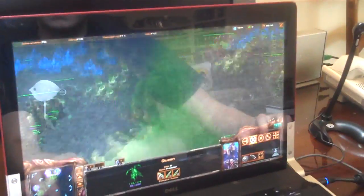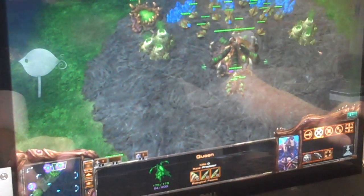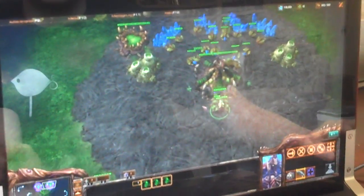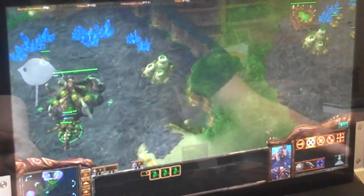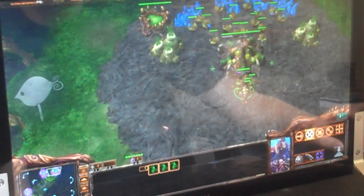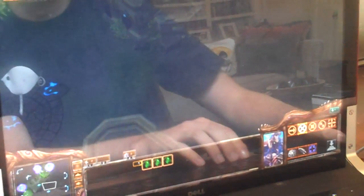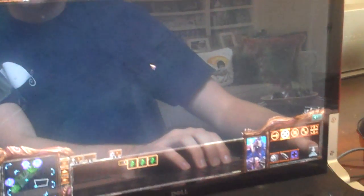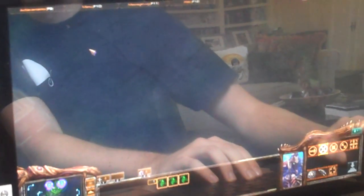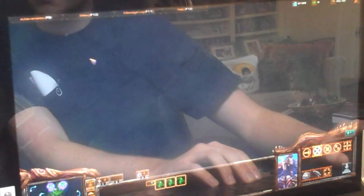I'm going to put all my Queens on one, and in a second all I click is one button and you will see my Queens auto spawn. There you go. So with this application — this macro — one click, all your Queens will spawn larva, and also it will take you back to where your screen was. So if I'm fighting, it will auto hotkey where the screen was, go to the Queens, and then go exactly back to where you're fighting. So you will never have to macro at your base again.